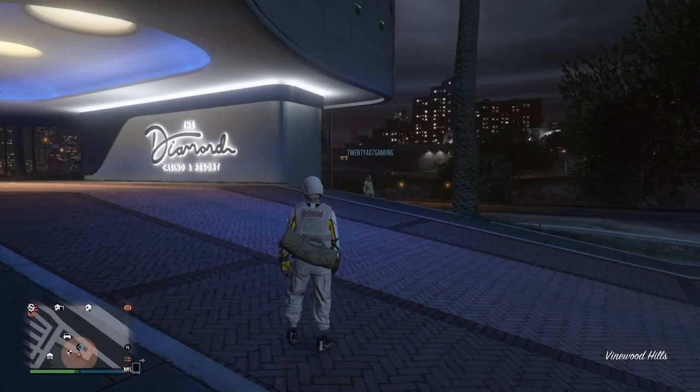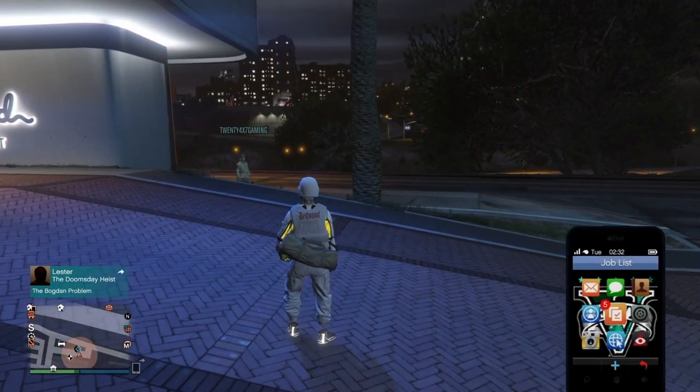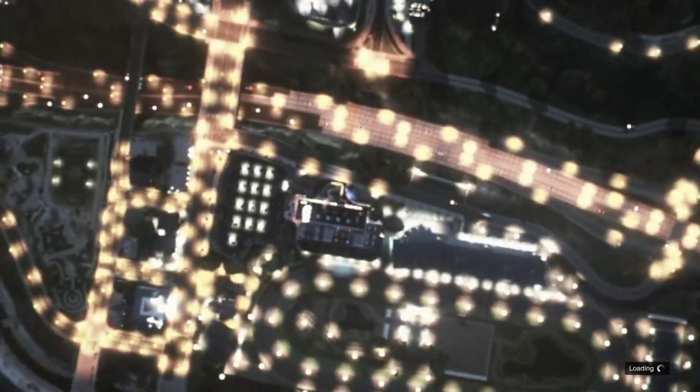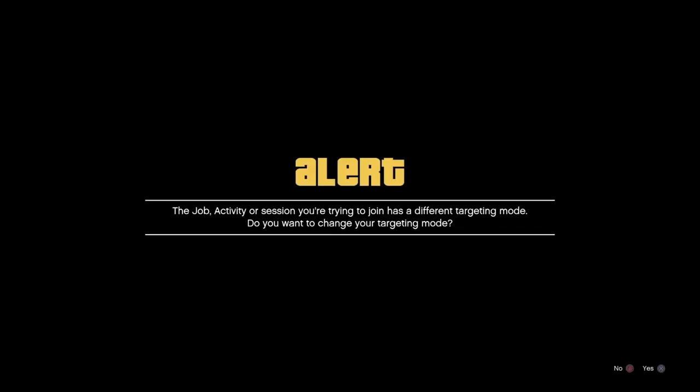Once you land on the ground, you will get a heist invite from Lester. Open your phone and accept the invite. Once you accept it, you will be put in an infinite black loading screen — you'll see a loading circle on the right-hand side and this black screen the whole time. At this point, go to your friend's profile who is in a different targeting mode and in a GTA session.